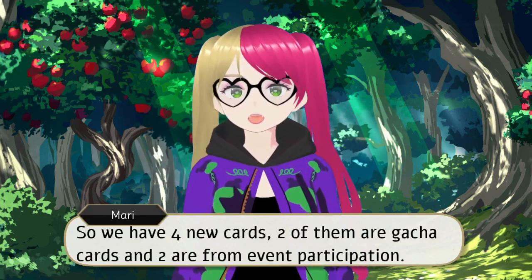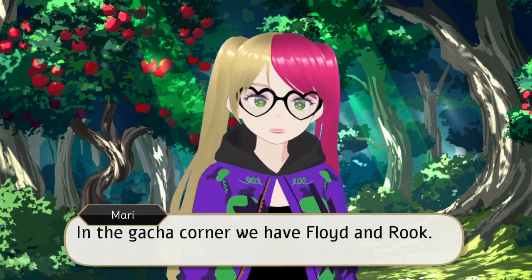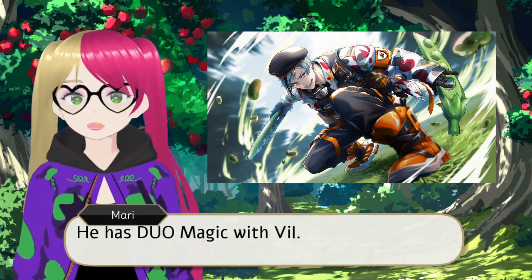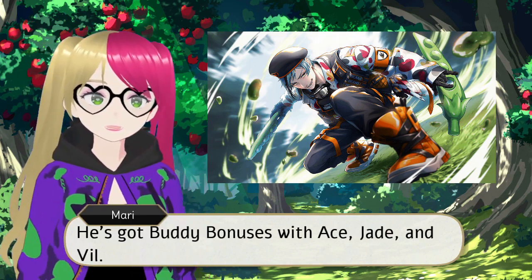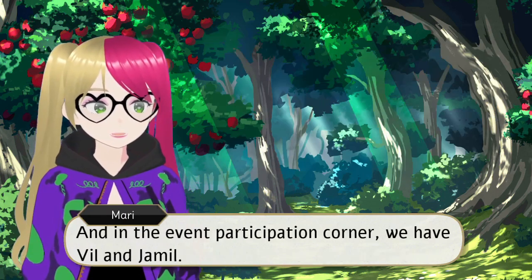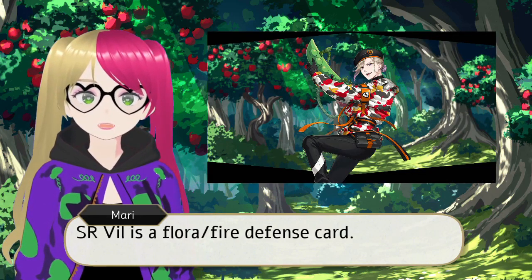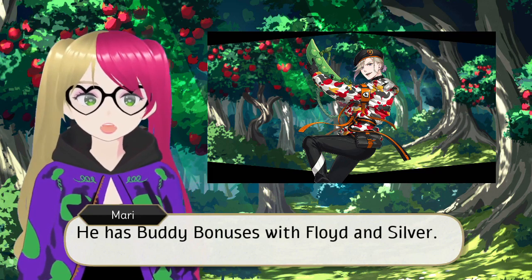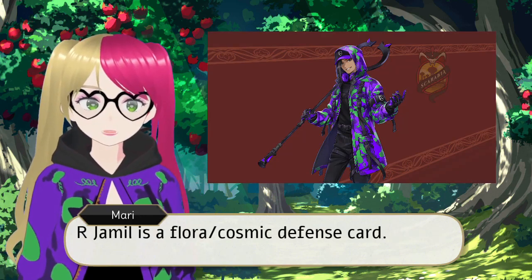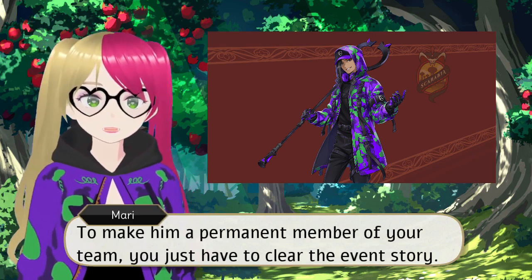So we have four new cards. Two of them are gacha cards and two are from event participation. In the gacha corner, we have Floyd and Rook. SSR Floyd is a Flora Fire Balance Unit — he has Duo Magic with Vil, and Buddy Bonuses with Ace, Jade, and Vil. SSR Rook is a Flora Water Attack card with Buddy Bonuses with Trey and Jameel. In the event participation corner, we have Vil and Jameel. SSR Vil is a Flora Fire Defense card with Buddy Bonuses with Floyd and Silver. You unlock him after you clear the event story and earn 800 patches. R. Jameel is a Flora Cosmic Defense card with Buddy Bonuses with Rook, and to make him permanent you just have to clear the event story.